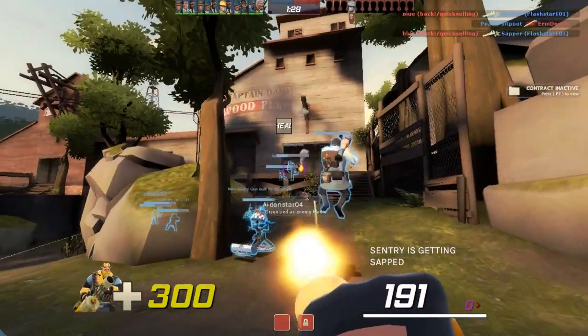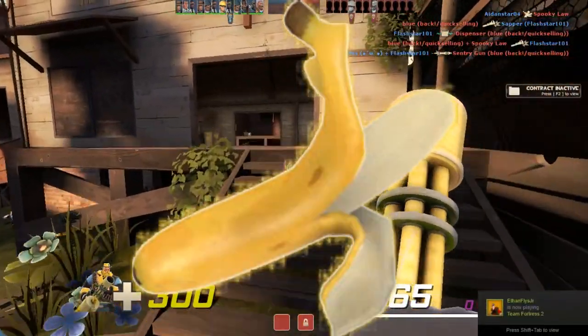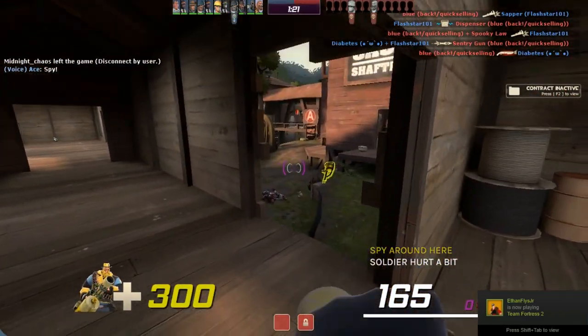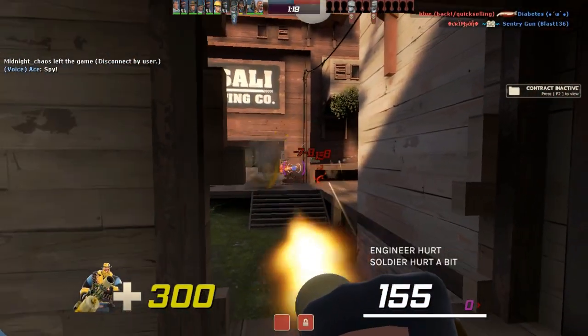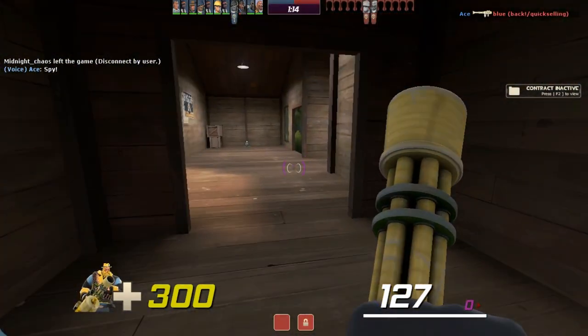Hey guys, KipCreate here. In the aftermath of the Pyro update, the Heavy got the Second Banana, which has really upset the Lunchbox meta — arguably for the better. Many people have compared the Banana to the Sandvich, pointing it out to be a very viable alternative as a healing support item.